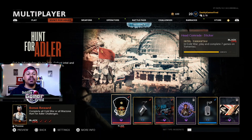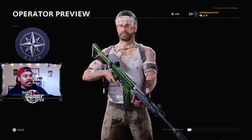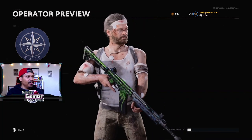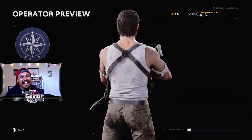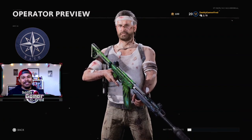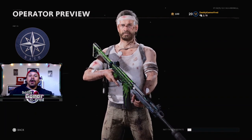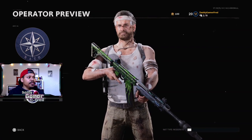You can unlock yourself an exclusive Adler skin. I do actually have it unlocked already, so let's jump in. As you can see, you get Adler from where he got kidnapped and injected - he does look roughed up in a wife-beater, hair messed up, bandages all over his head, cuts and bruises all over his body. I think it's a cool skin, and with what's going on in the story mode it's actually pretty cool that they added a version of Adler like this so we can retrieve him and bring him back to the team.